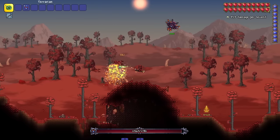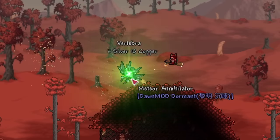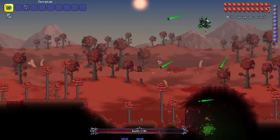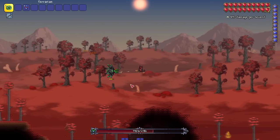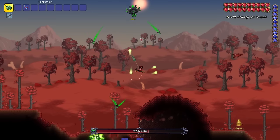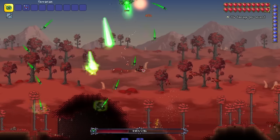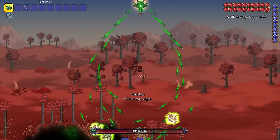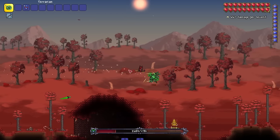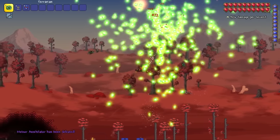He's got a couple projectile attacks you'd expect from a spaceship boss. Low key flash-banged me — if I was playing in pitch dark that move might actually hurt me IRL. He turned green and now he's got extra attacks. Look at these projectiles — they all have a certain glow that makes them look amazing. He's got a dash with homing missiles behind it. He's got like a little electric static field — maybe he's about to malfunction and blow up.